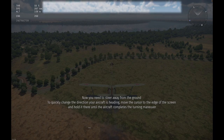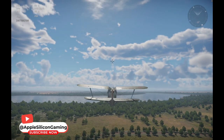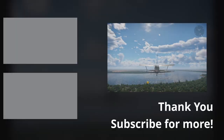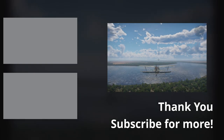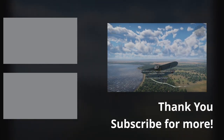You need to steer away from the ground to quickly change direction. The last enemy unit is destroyed. We won. Your tutorial is finished. Now you're ready for a real battle.